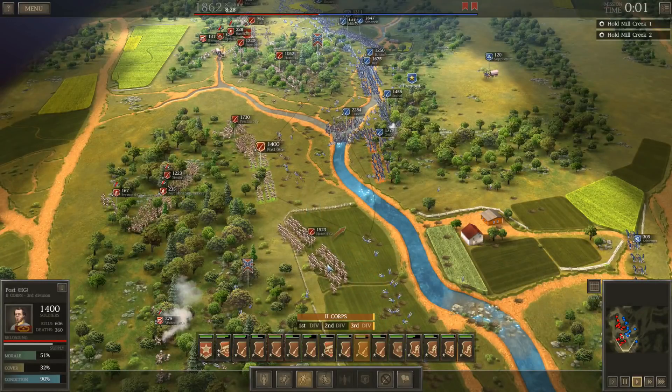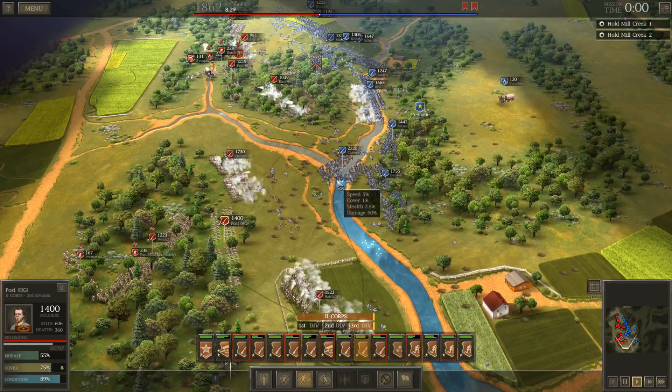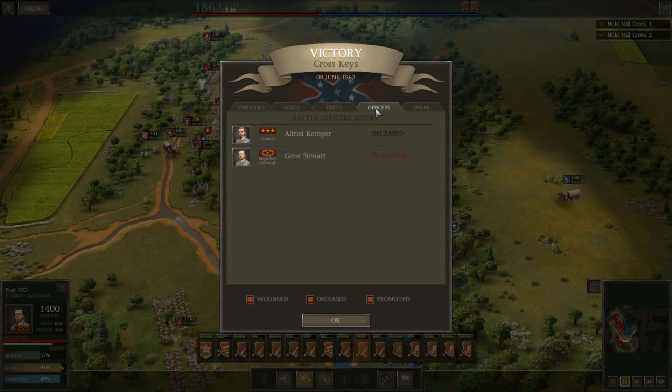Just as things are about to end, he's making one last desperate charge across the water and I'll inflict some more casualties. He's going to start moving on the objectives but that one triggers automatically - there's no way I can extend it. 10,000 casualties inflicted at Cross Keys, 4,500 losses for myself - not bad considering I was outnumbered by a healthy margin. It looks like we grabbed some nice 1855s. I did lose a wounded Brigadier General and Alfred Kemper was killed, who I believe was one of my original Brigade Commanders going back to the Potomac Fort.